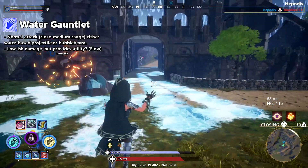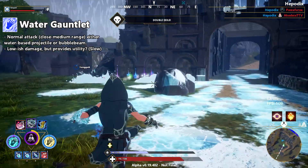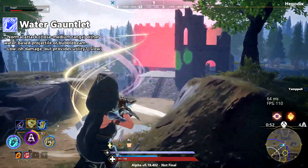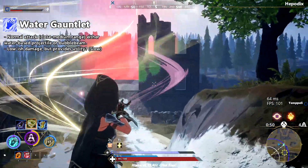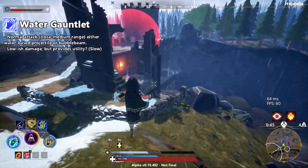For the normal attack I'm suggesting that your gauntlet shoots water, or maybe some kind of bubble beam, with close to medium range. Perhaps it won't be great damage-wise, but the bubbles could slow the enemy, so it would be a mix of utility and damage thrown together with a nice balance.